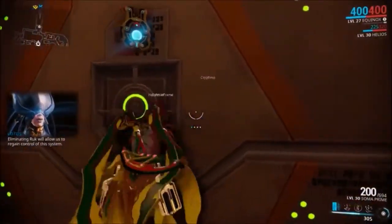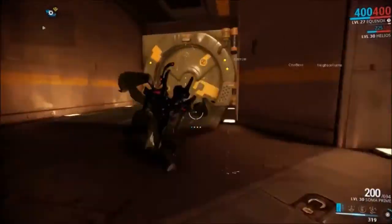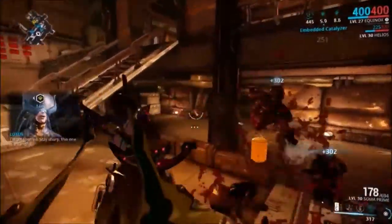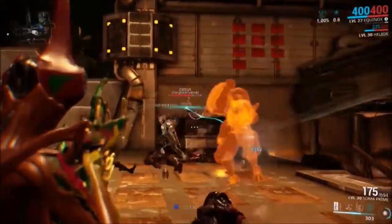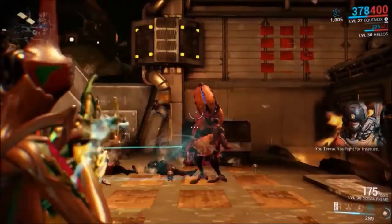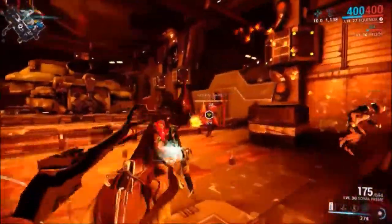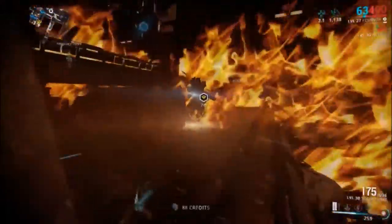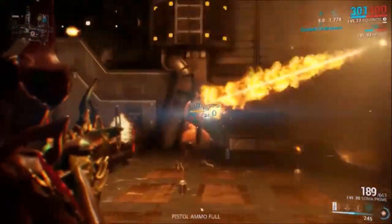The next room is the boss room as they triggered the cinematic but chose not to watch it. Here we are taking care of Sargas Ruk and the additional enemies. Bosses in this game have unique mechanics and can't simply be damaged just by shooting them enough times. In the case of Sargas Ruk, we have to wait until his weak point opens — just like in other video games, bosses have their weak points, special things they have to do, and different completion scenarios.